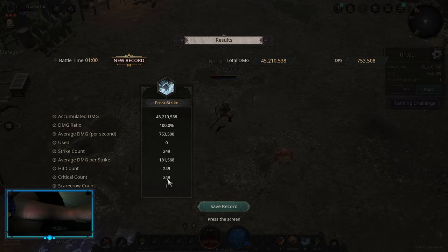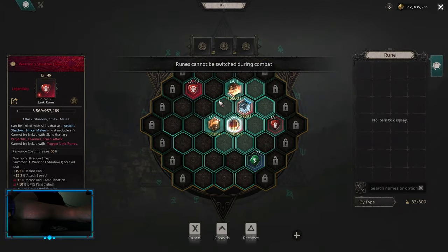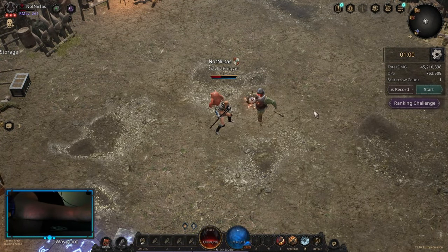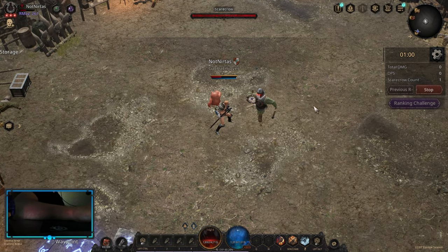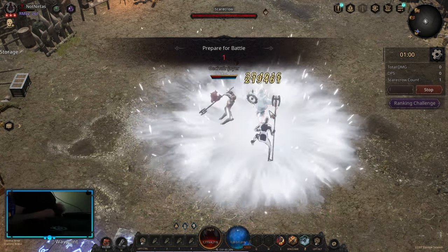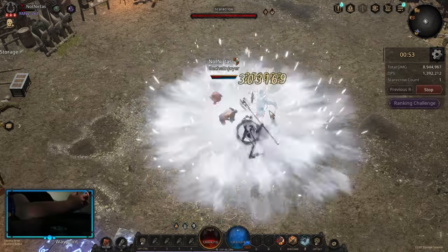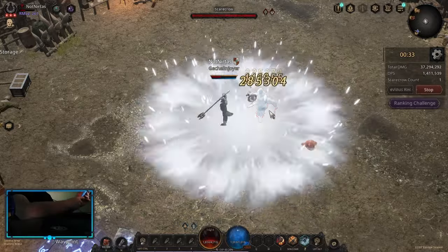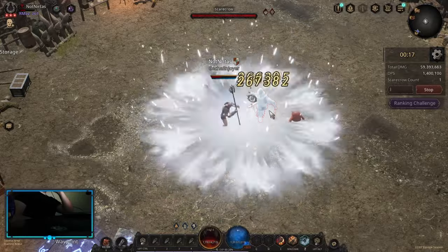I have 249 critical count — 249 strikes. Let's add a water shadow to this and see what happens. Same scarecrow, everything the same, critical count the same, attack hit rate the same. After the test, I should have around 500 critical count — that would mean that my water shadow hit basically every single time.